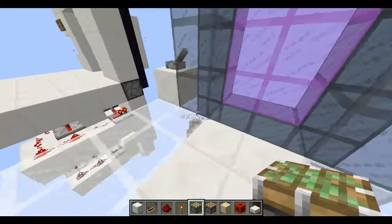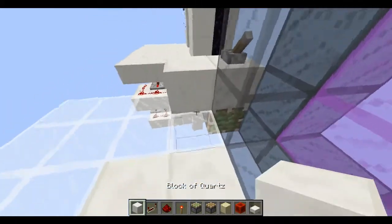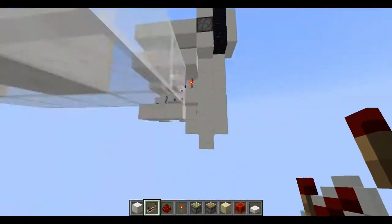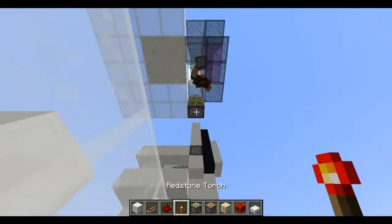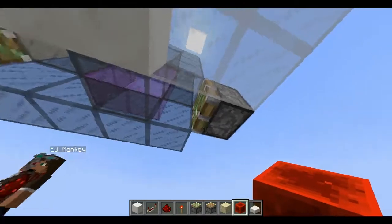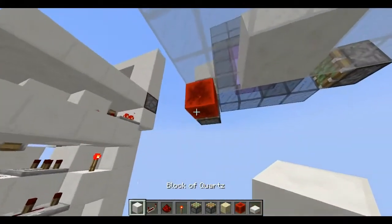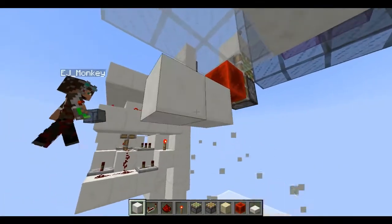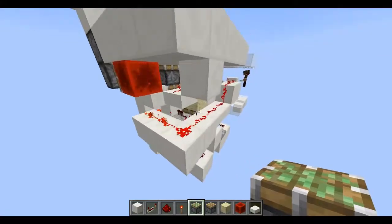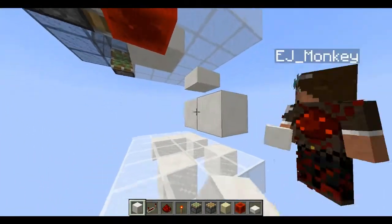Now, we're gonna go ahead and start. We're gonna place a sticky piston here, and then we're gonna have another one here, and we're gonna have a sticky piston here as well. This one's gonna have a redstone block coming off of it. Now we're gonna need a slab that is right there, and a regular block that is two blocks below it.